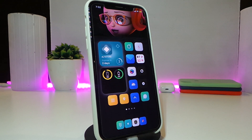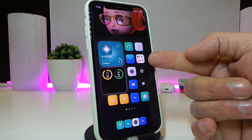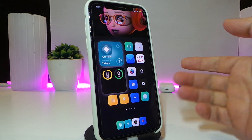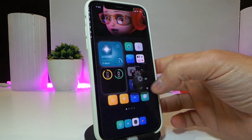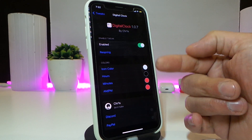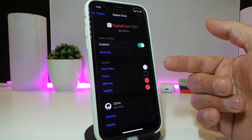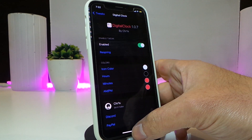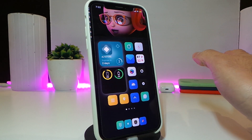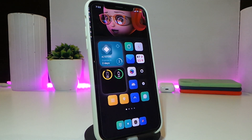The next tweak is called Digital Clock. You can see right here on my screen what the tweak provides — a customized digital clock. In the settings, you can enable the tweak and change the colors that come with the clock. Once you're done changing the color of your digital clock, respring your device so it takes effect. Really nice and simple — it changes the style of your clock. This one is called Digital Clock.